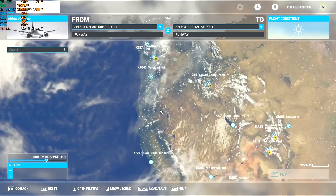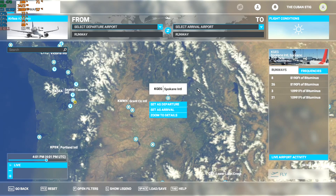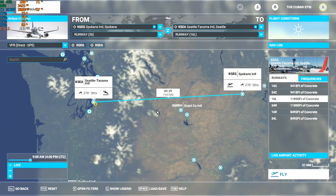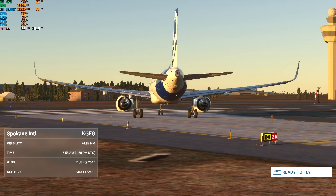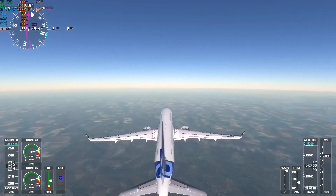The final benchmark is a custom flight from Spokane International Airport to Seattle-Tacoma International Airport. Having lived in Washington for the past 10 years, this was fun to see recreated in the game. The flight is about 25 minutes and includes a nice mixture of large open areas, mountains, and dense cities, making it a decent run that should cover a bit of everything.